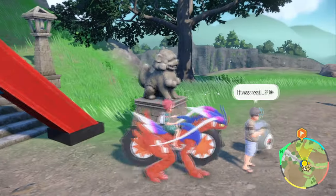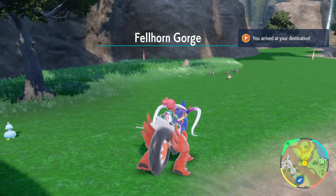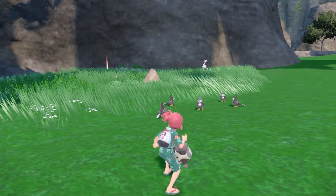Just hop on your Coriodon and try not to hit the statue like I did, and jump off by this large tree right here. You should be able to find Volibi just chilling, and that's pretty much it guys. It's that simple — that's how you find Volibi in Pokemon Scarlet and Violet's DLC.